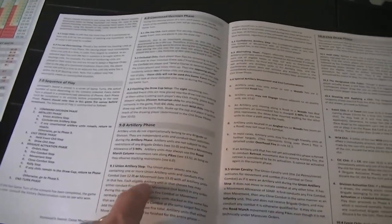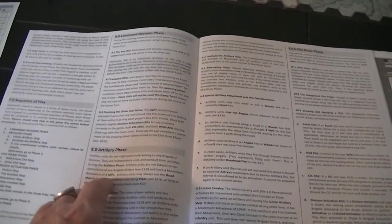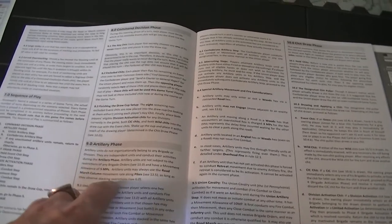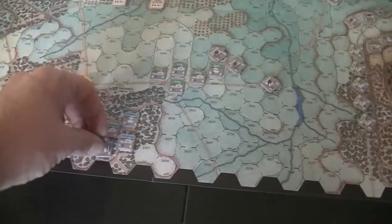Drawing a Fortunes of War chit — this will cancel the next chit drawn. A Ewell activation is going to get blown. Ewell's commanders are Forno, Trimble, and Early. There's not a lot I can do with any of them. I'll blow Forno — that's without him being able to do anything. Ewell goes back in the cup because he still has commanders available. Where is Early? Early is over here.